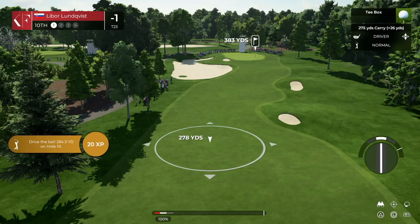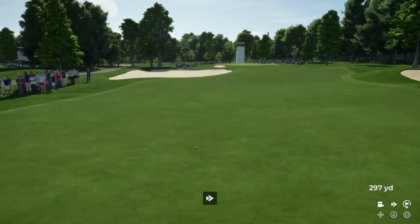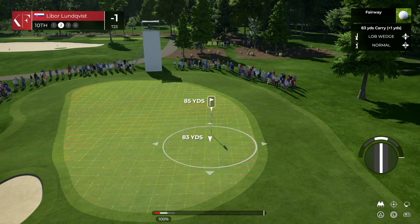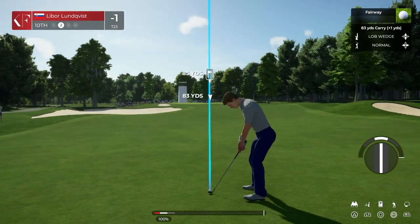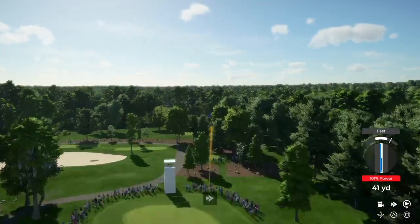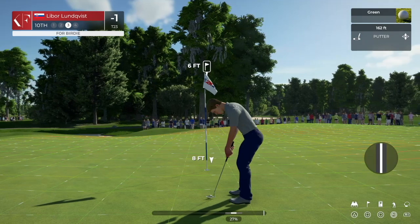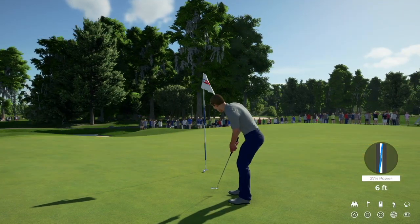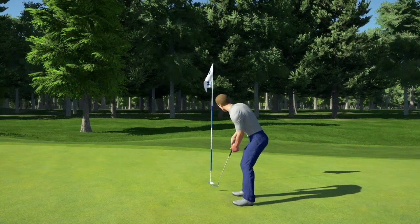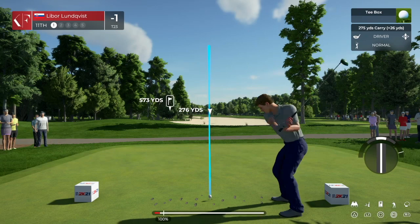Hole number ten, see if we can get it down there — smack it right down the middle, 300 even baby, let's go! 20 XP. This can be a tough shot — let's lob it up. Not bad, that's doable. Doesn't want to lip in — god, these putts are hard. We'll take the par. 23rd, still on the leaderboard. Let's see if we can get a higher score and get up in the top 10.